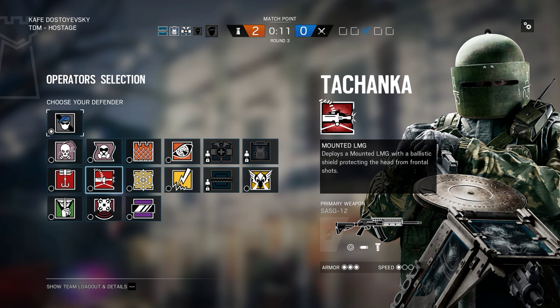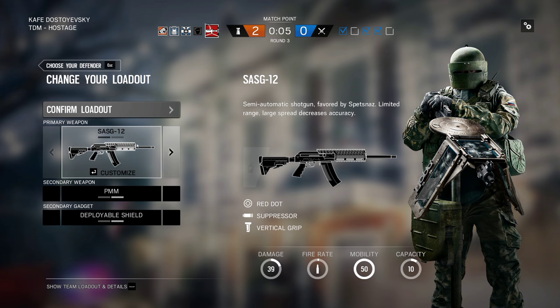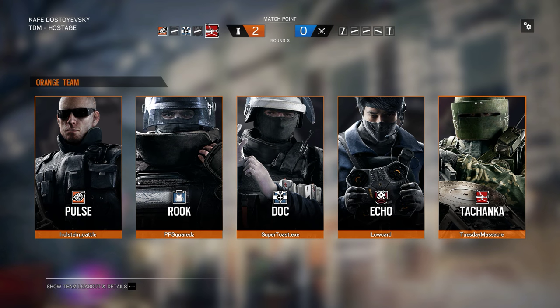We've won two in a row, so I should do something dumb like go Tchanka, right? Yeah, I've played Tchanka for real because he's actually fun. If we lose, we lose. Give him a chance. I don't think he's as bad as people say. I prefer him — I think he's better than Blitz.